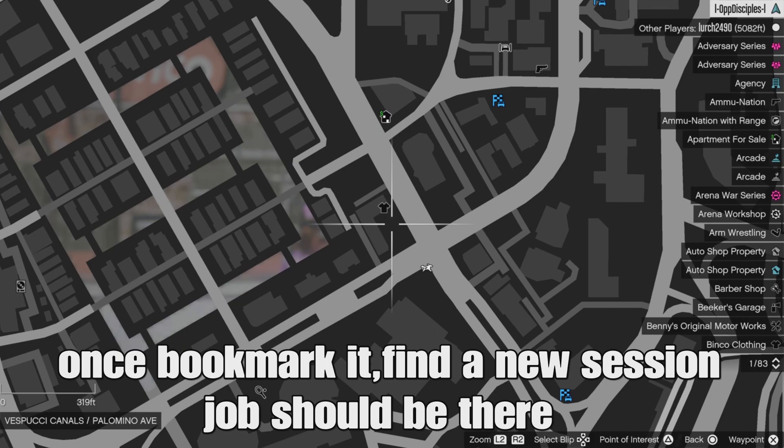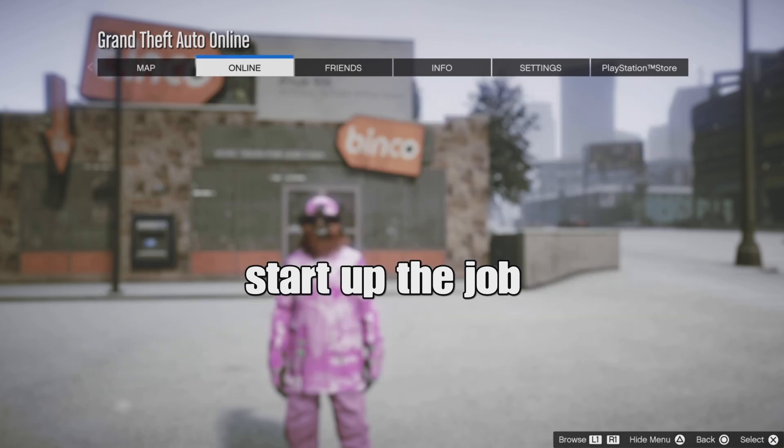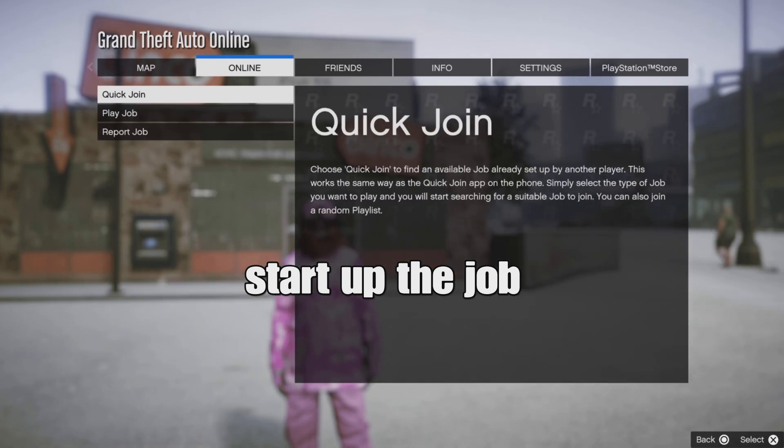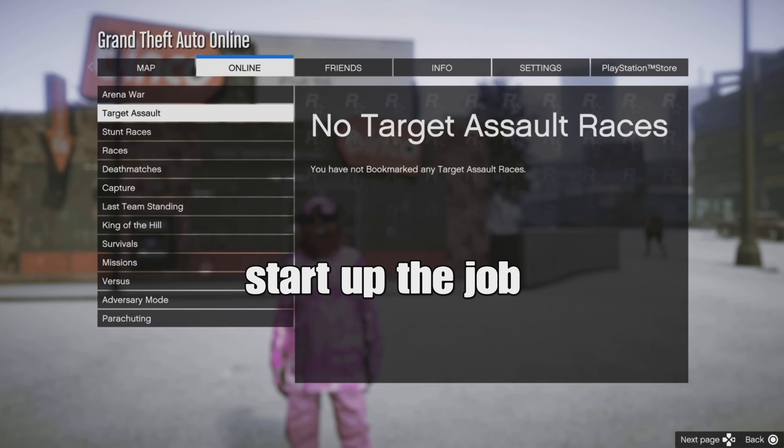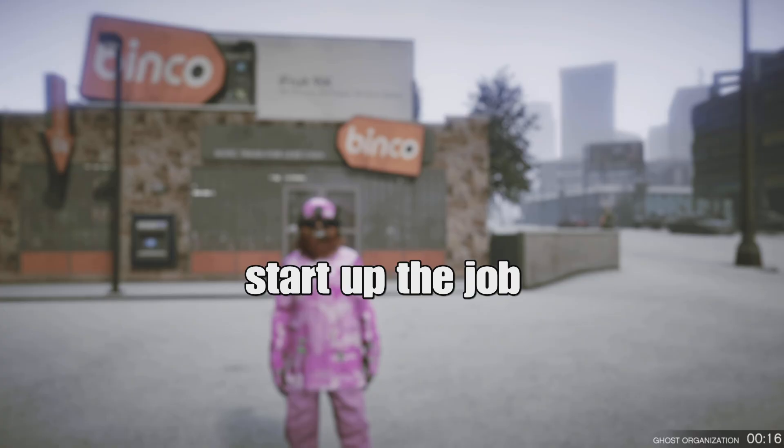Also, you should spawn on the map somewhere around here by the clone store. Remember, once you bookmark the job called Joggers Black, you want to start up the job from the bookmark section once you find a new session. Just start it up.